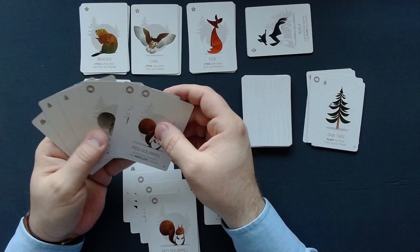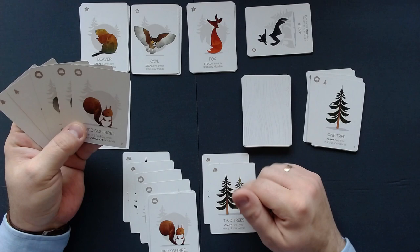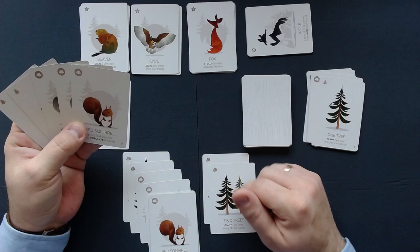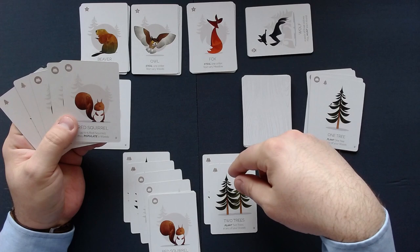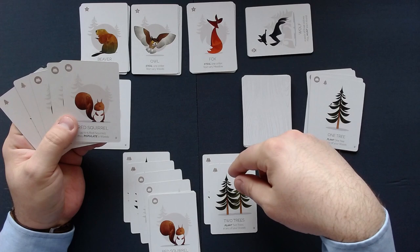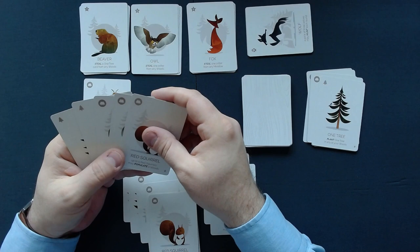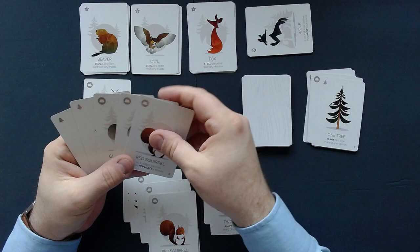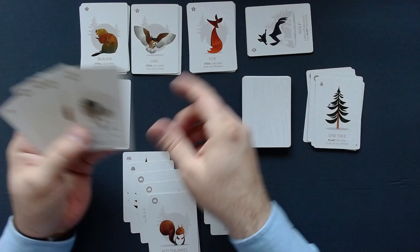Let me draw a card — that's a red scroll. I'll play another double tree here. Now I have three trees, so I can start playing animals in here. I also get points later on for the amount of different critters I have in my wood. So far I have nine trees — if I can play two more I get additional points, I think three. I'll discard a one tree and draw another one. I'm still blocking the predators here, but not for much longer.